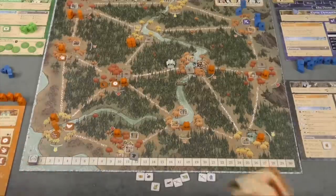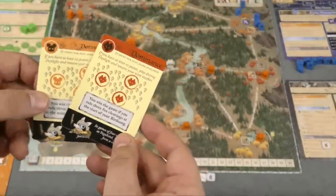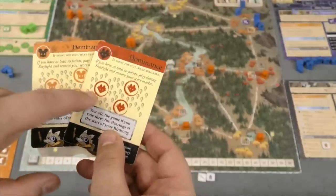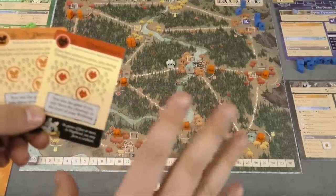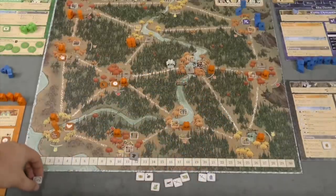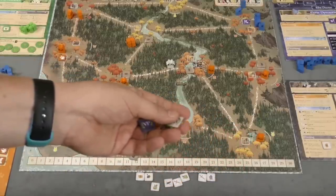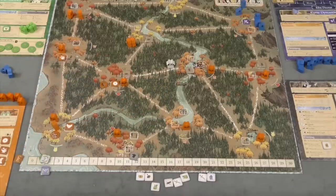There are also Dominance cards in the deck. If you play one — or discard it so someone else can play it — it gives you a new way to win the game. For example, you might say: from now on, if I control three fox clearings at the start of my Birdsong, I win. Everyone knows you're going for that, and your point token comes off the board. So you can win by using a Dominance card, by reaching 30 points, or if you're the Vagabond, by joining someone else who reaches 30 points.